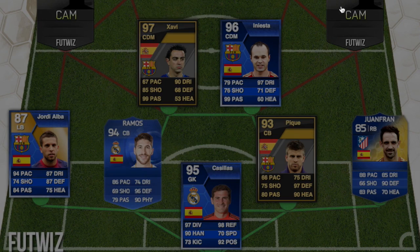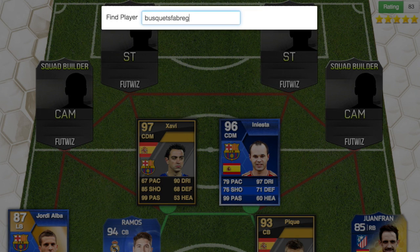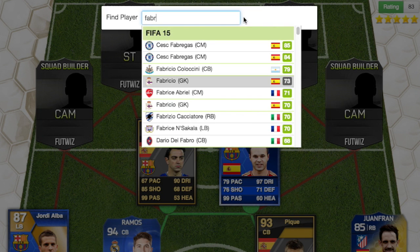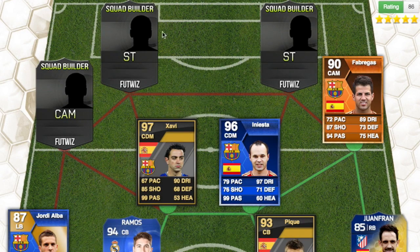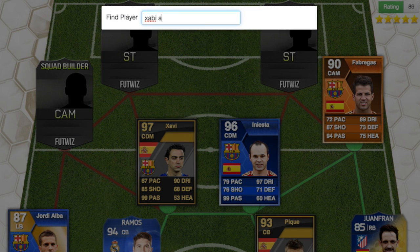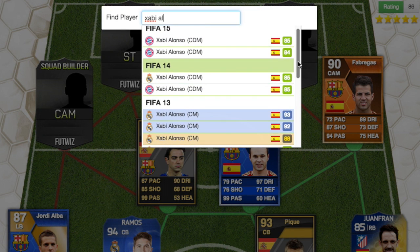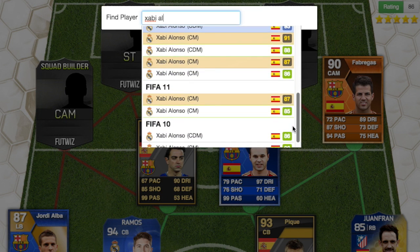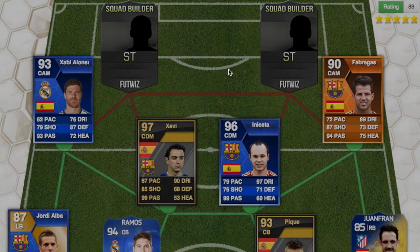In the CAM positions we have Fabregas, who when he was at Barcelona had a 90 rated Man of the Match card in FIFA 13. We also have Xabi Alonso back when he was at Real Madrid — he had a 93 rated card in FIFA 12 and also in FIFA 13, and I'm going with the FIFA 13 one when he was at Real Madrid.